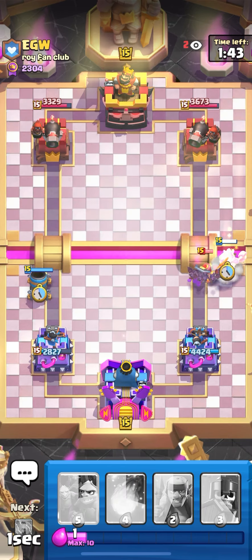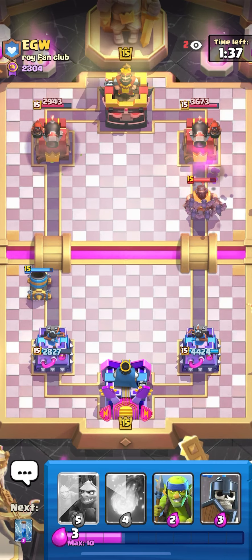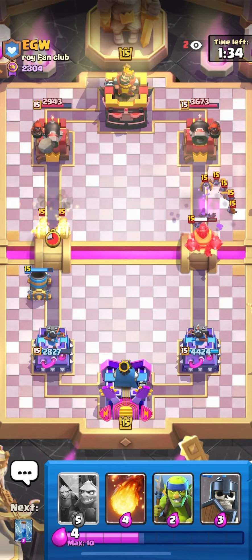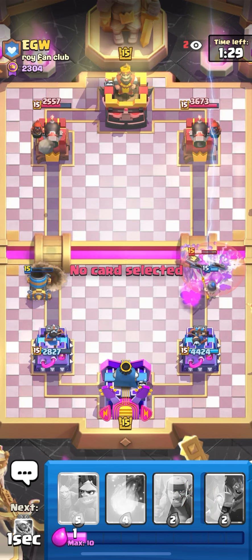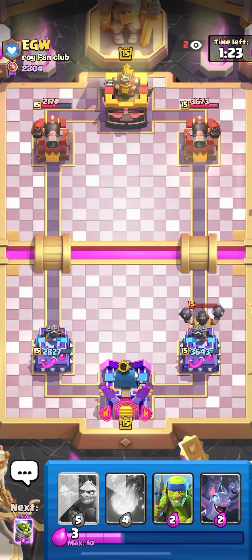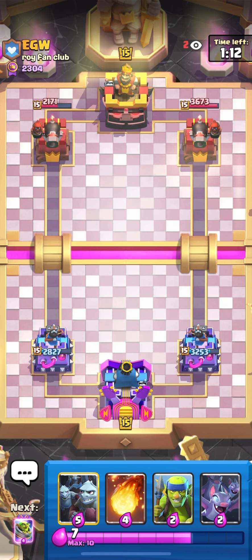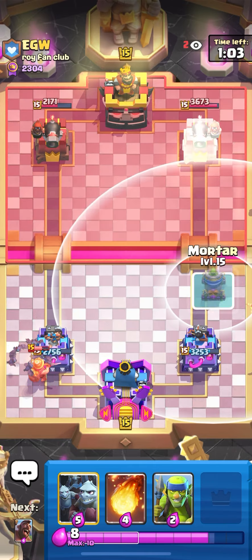His cannoneer troop cannot kill all my bait cards, so I have a little advantage. The main push for this deck is mortar in one lane and hog and bats in the other. He has a push coming in so I try to cycle to zap. The meganite gets on my tower - he was playing witch so I didn't play minion horde because meganite decks usually run arrows.